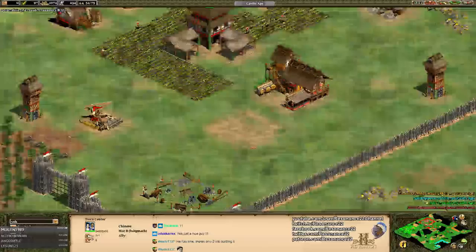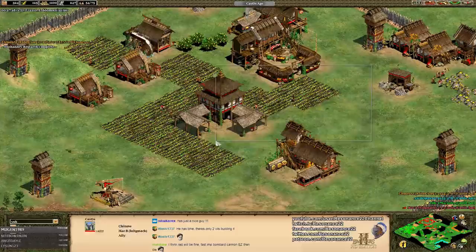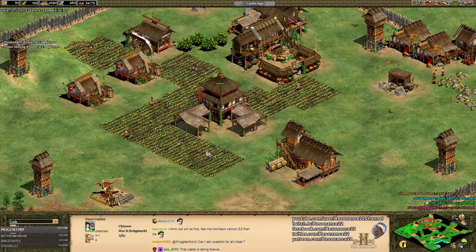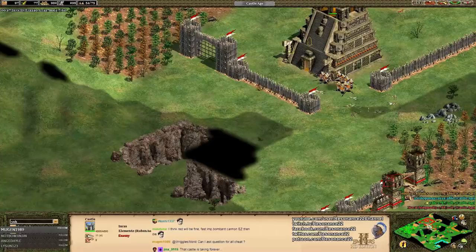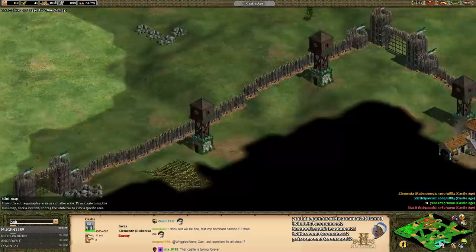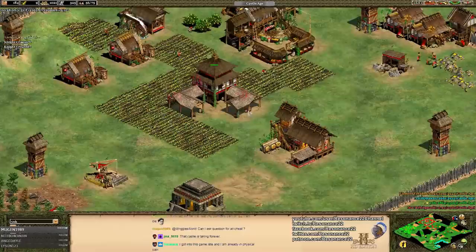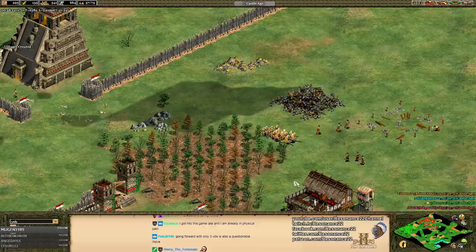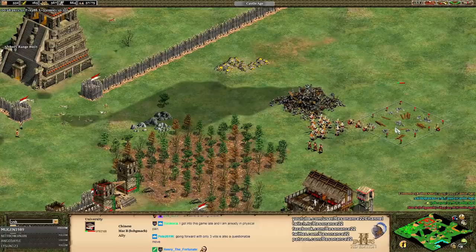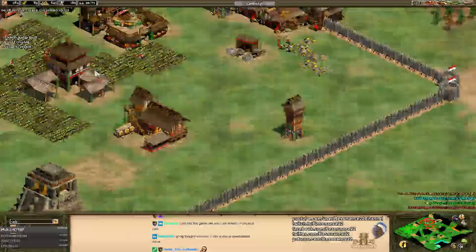What is this castle placement? The valuable part of your base is the town center — the center of the town. If you're building a castle, not only do you have to ask what it is protecting, you also have to ask whether the castle itself is protected. The answer to each of those questions here is no. When placing your castle, build it over the main gold and town center to protect both. Militia have zero attack bonus versus Eagle Warriors — it's only men-at-arms that get that, going up to 2. Protect the town center to win the game.